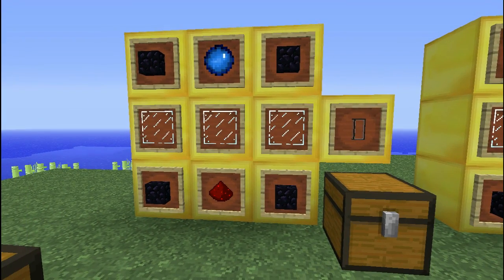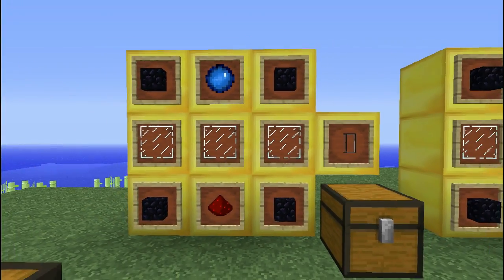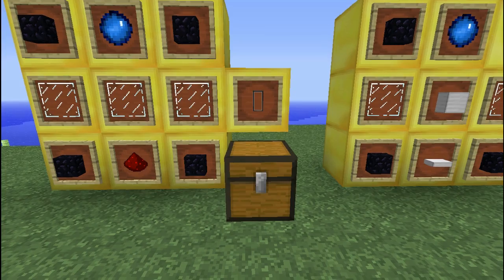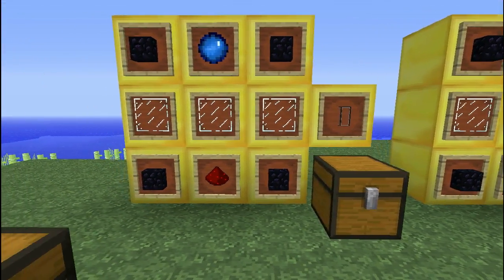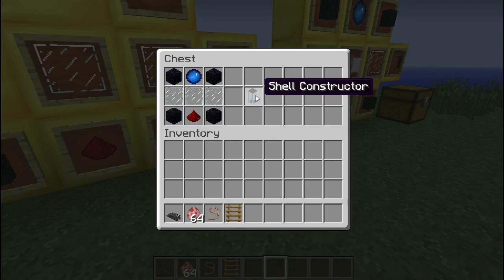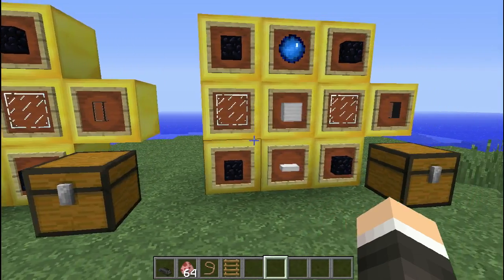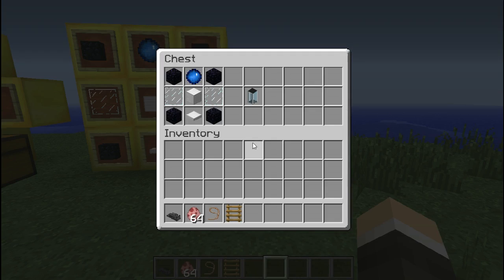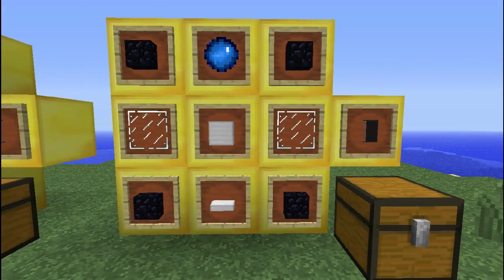Once you have all the means of power and the core, you are going to need the Shell Constructor — that's what it's called. The Shell Constructor is where the body thing will go inside. This is how it's crafted. Then, after the Shell Constructor, you're going to need the Shell Storage. This is how it's crafted.